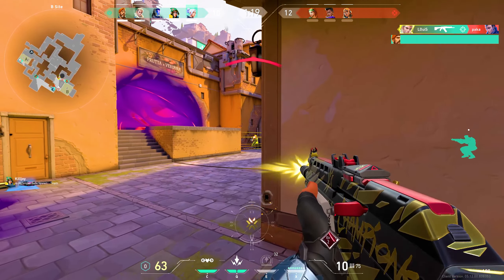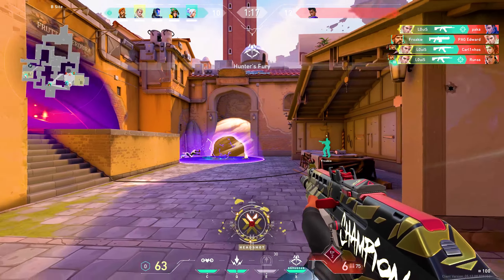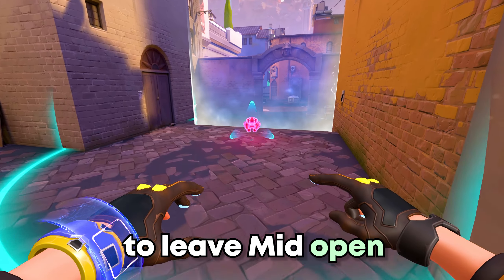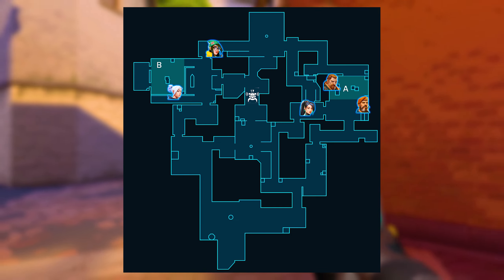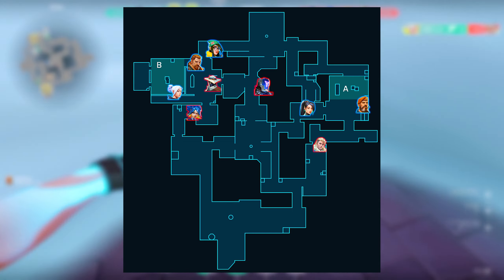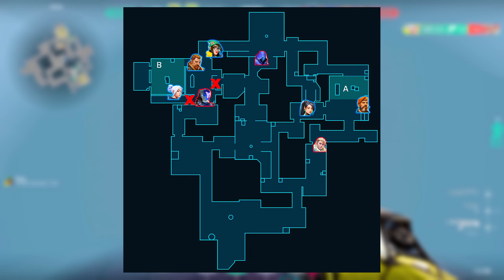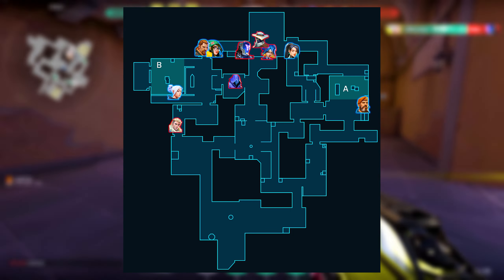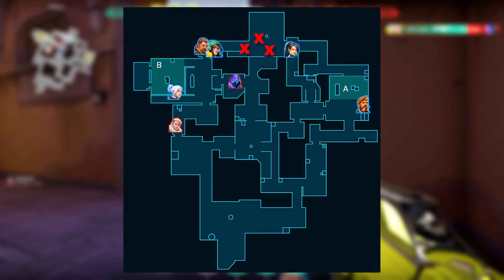Holding mid on Ascent is a big challenge most pros don't even have a solution for. The best thing to do is to have a trap close to market and leave it open. Always switch to play 3 on A or B, and if they decide to take deep mid you will have 2 to 3 players strongly holding the B side. Pushing into your spawn will rarely work for the enemy since the crossfire from B to A heaven is literally hell for the attackers.